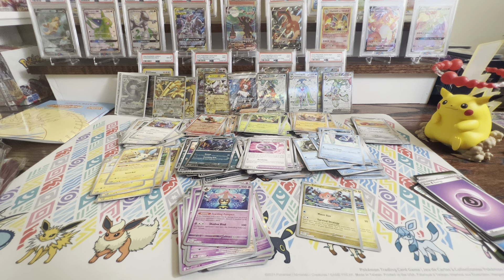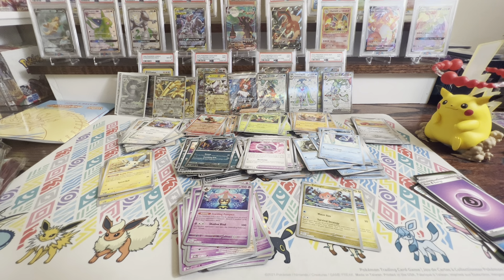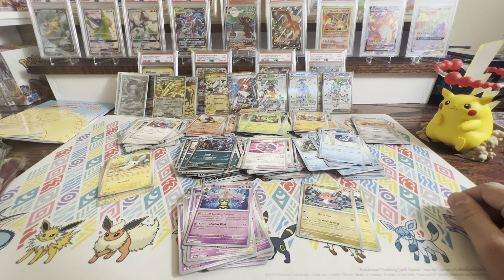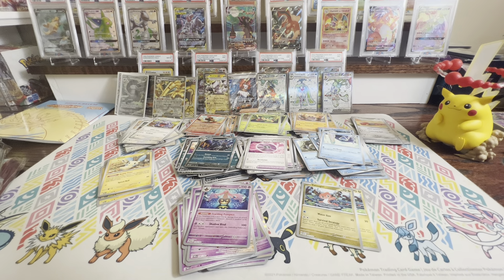We've got two more packs remaining — let's see if we can get some more hits. Spinda, Tinkatink, Tandemaus — I don't have that one yet — Dweeble, another Crabominable, Luxurious Cape — oh, that's one I don't have yet — Cyclizar, a Chien-Pao Reverse. And there's a Crustle — sweet! And ooh, there's the rare — Chien-Pao! That's another hit.